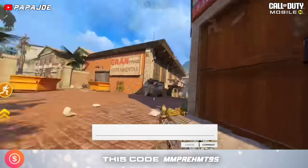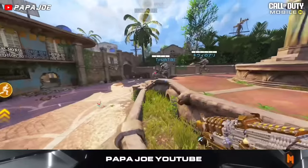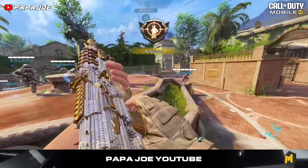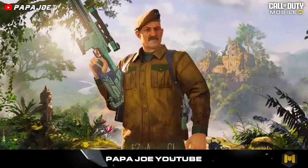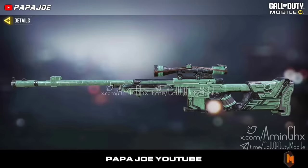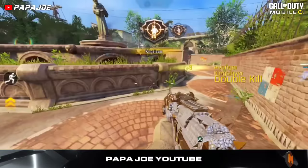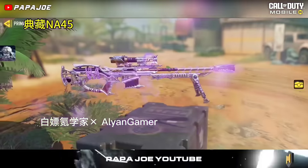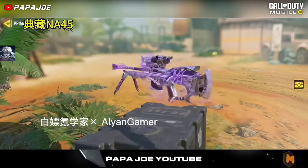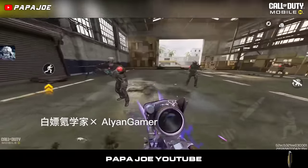According to official information, the following rewards await us in the new Rank Series for COD Mobile. We can unlock the Epic Shepard Generals Command Character Skin, the Epic LW-3 Tundra Sniper Rifle Skin and other items for free after reaching the required Rank. Furthermore, after purchasing 3 Lucky Draw main rewards, the Legendary Prestige Skin for the N-45 Lycanthrope awaits us.